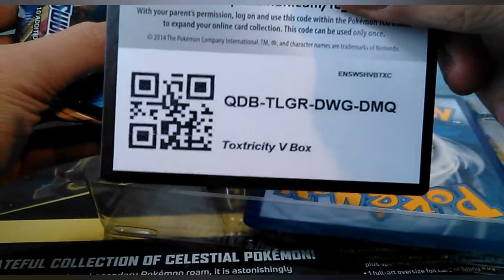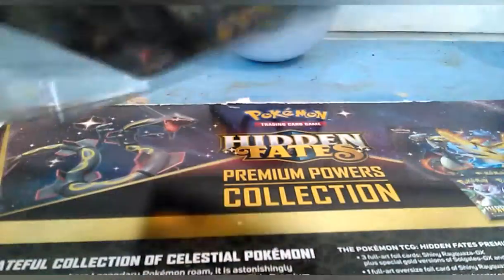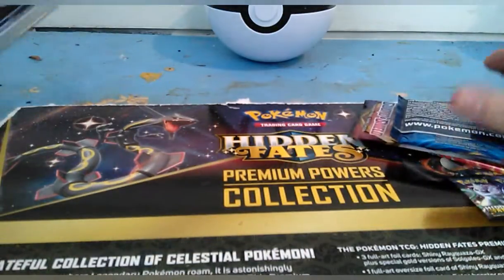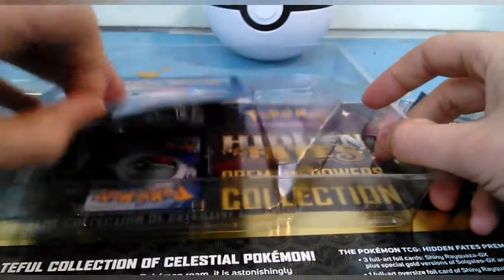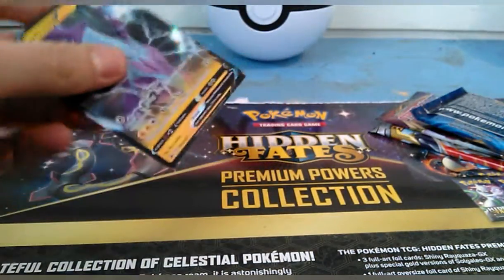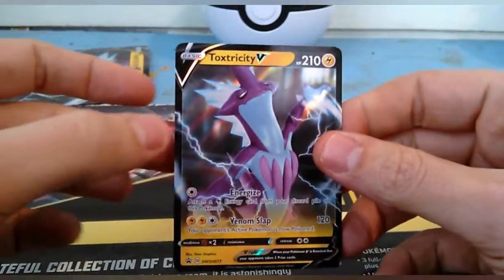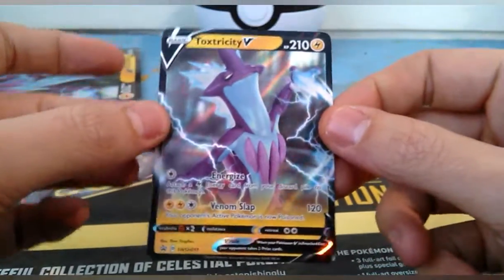There's the code card for the box, guys. And the promo card — Toxtricity V. Pretty cool looking card.